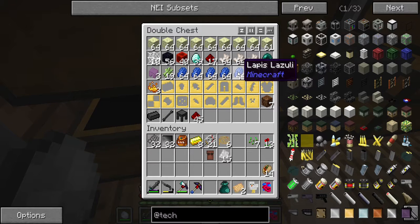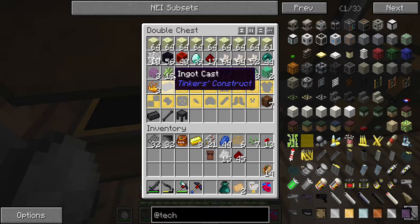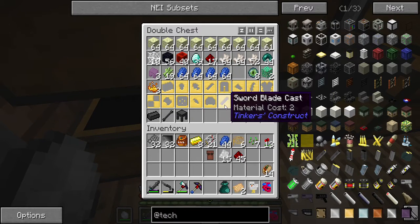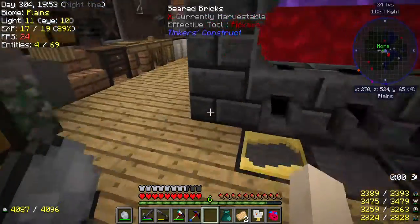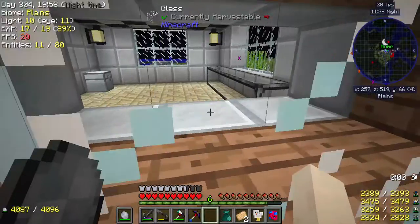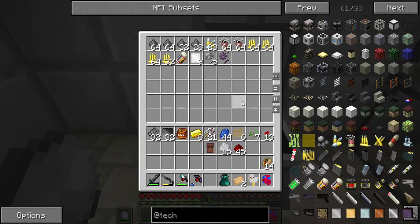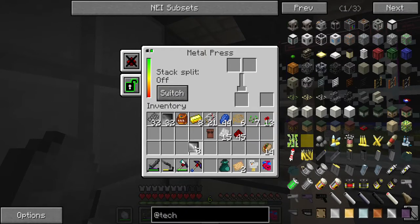I ripped apart a second ender bag and got an ender chest — I don't know what I'm going to do with that, might be good for a crafting recipe. So we'll take some redstone and more blaze powder — but no blaze rods, looks like I'm going to have to go kill blazes again. At least we got everything else we need here. We got eight steel plates, let's make some gold wire.